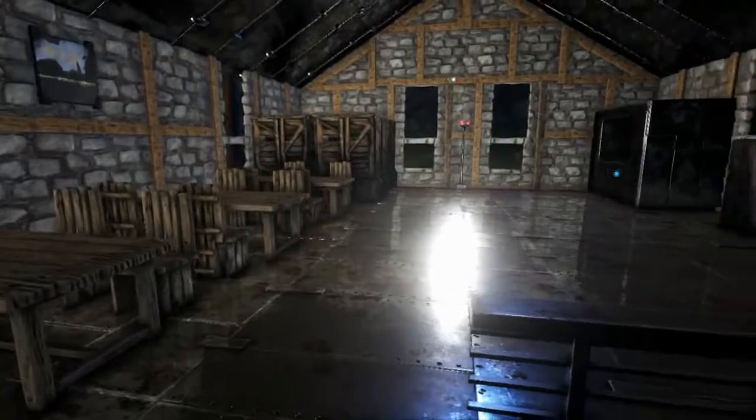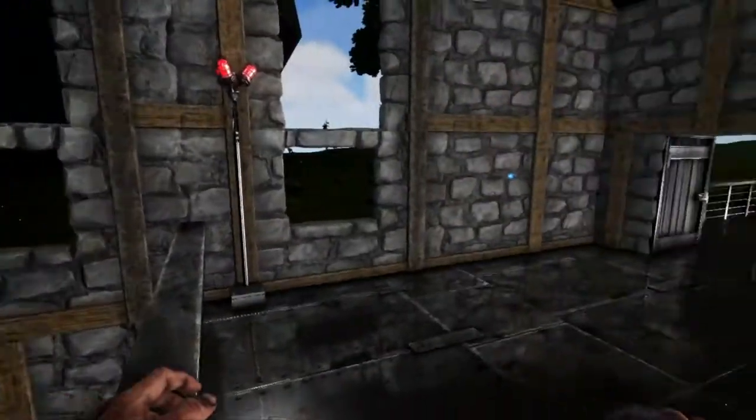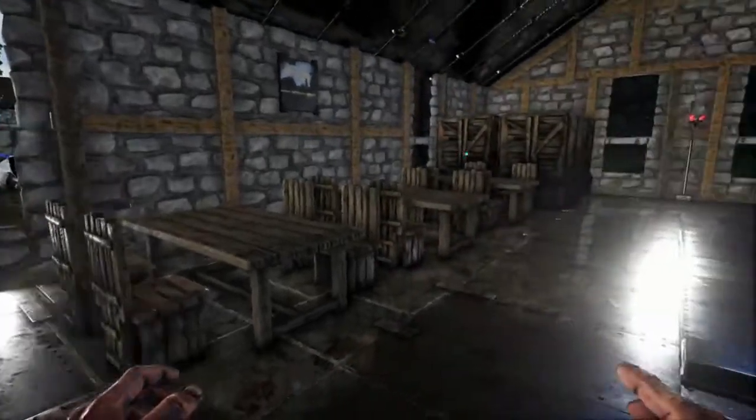Upstairs is the break room. In the back left we have some storage lockers, cooking equipment down the sides, and storage for food and communal eating tables. This is where guards will spend their time when they're not on shift.